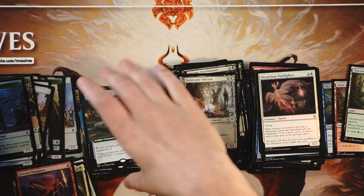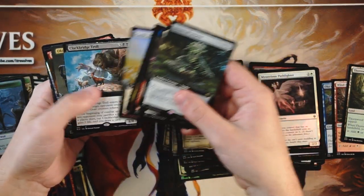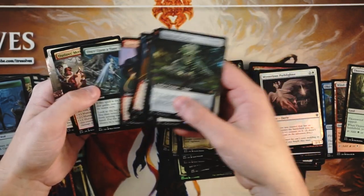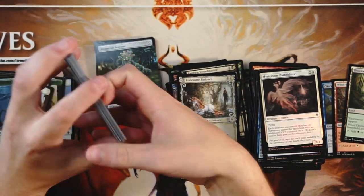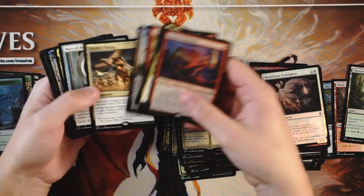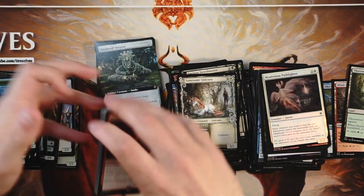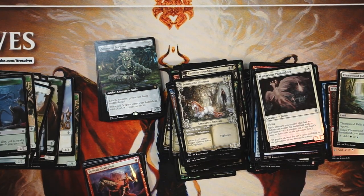You can see all of the value we got here — absolutely tons of beautiful extended arts, not full arts technically, but still really really nice looking cards. Absolutely love them. Lots of really great value in the rare slot as well — three of the Brawl Commanders, which is really cool, and a Garruk as well. Absolutely stunning. And then all of these premium cards and some foil cards — just awesome stuff.